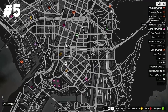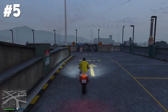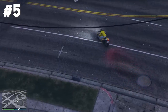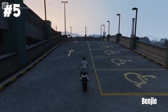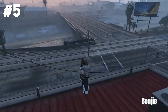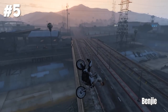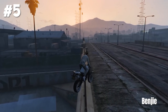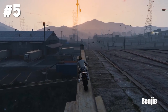Stunt jump number five is located at Strawberry. All you gotta do is jump off this ramp at the parking garage, be careful not to hit any cars, and simply land on the road — very easy. For this stunt jump Benji showed us a very nice epic version with his Ruffian bike. He goes into a double bump, a nice backflip, then a very clean and long grind, and finishes with a very nice precision. GG Benji.